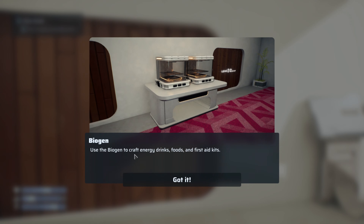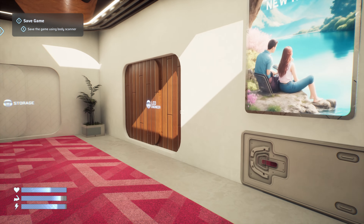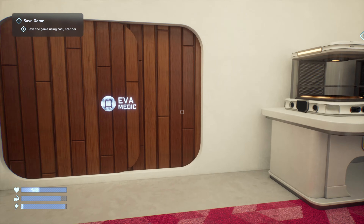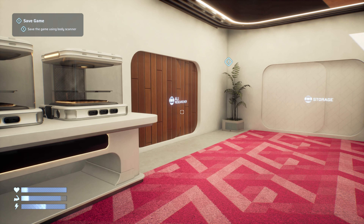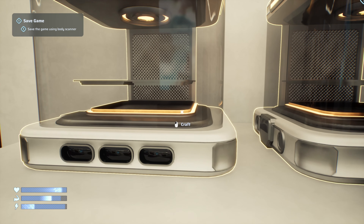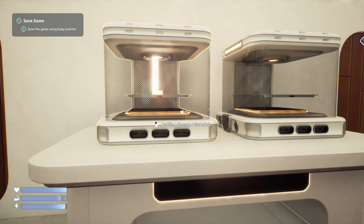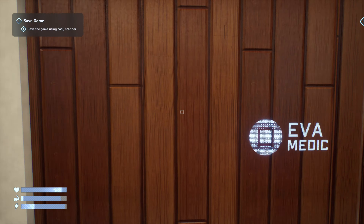The biogen lets you craft energy drinks, foods, and first aid kits. These look like the rooms — Lead, Mia, Eva, and Ali. It tells you how long it takes to make things, how much power it uses, and the materials required. We can make an energy drink — it'll just 3D print it.